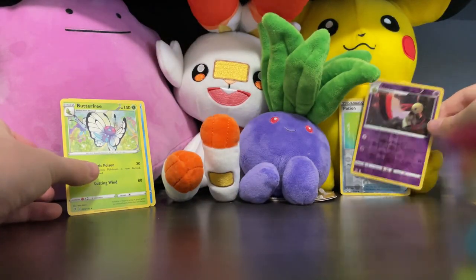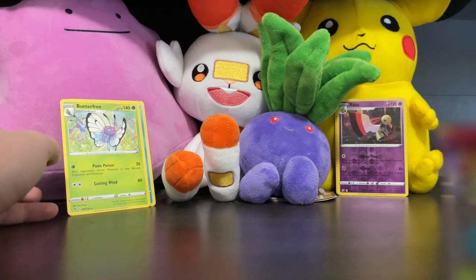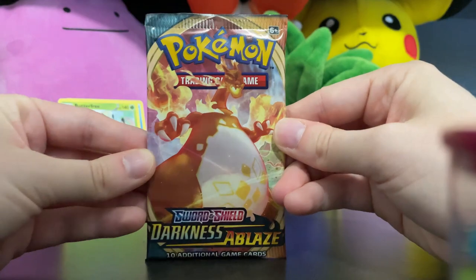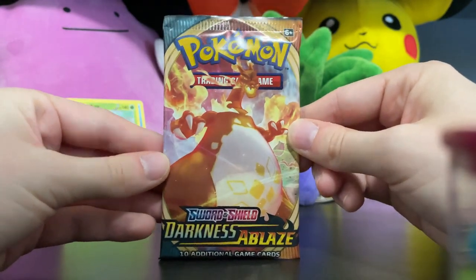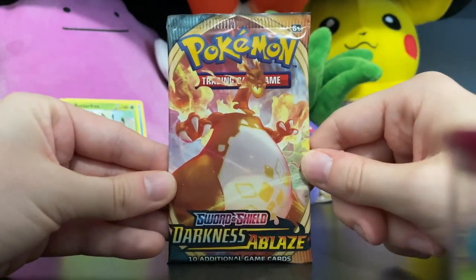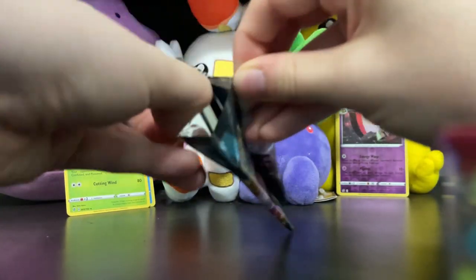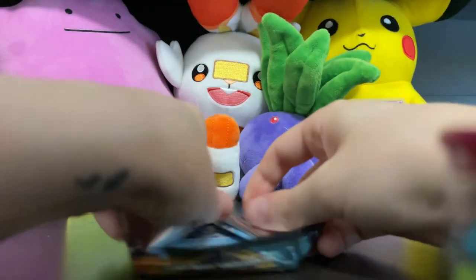No full arts or holos yet, but we are getting a nice variety of cards to walk through the sets themselves. Next up is Darkness Ablaze — we've got the giant Charizard on the front. Hopefully it brings us some luck and some good pulls in this one.